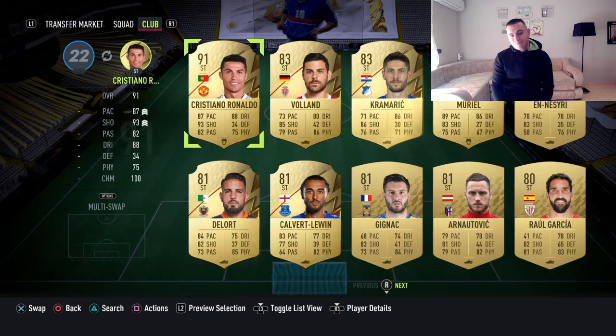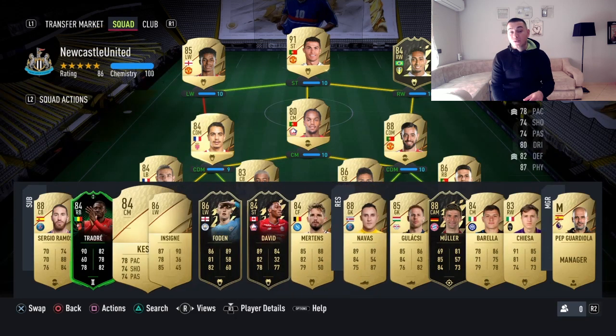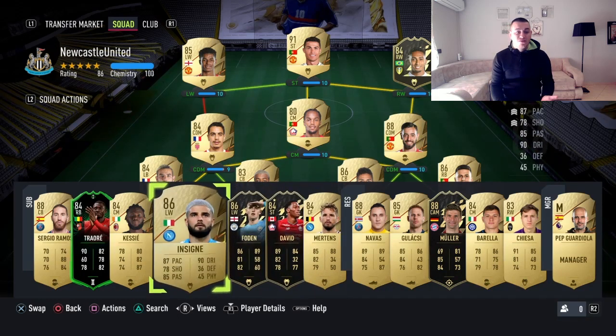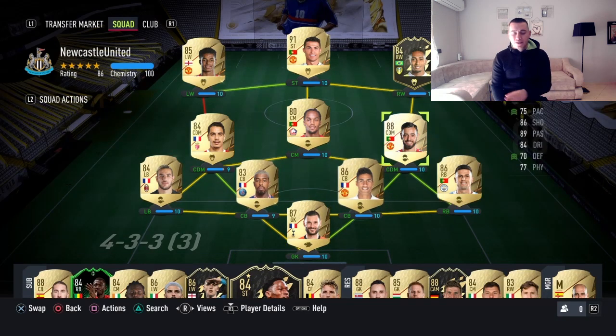To conclude this starting 11, who other than the main man himself — Cristiano Ronaldo. It's amazing that after all these years he's still very dominant in the game and in real football. You can see there are four Portuguese and French players emerging in this starting 11. 1.3 million coins were spent on the Ronaldo loan, and the rest of the team costs around 700–800 thousand coins maximum.